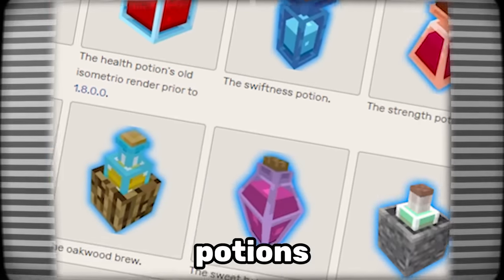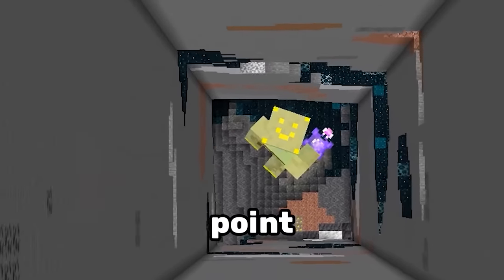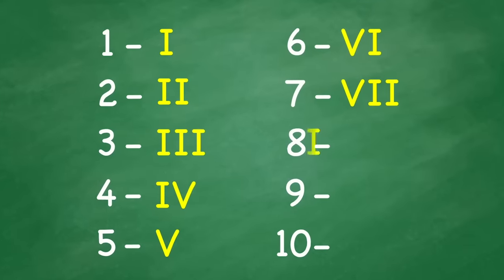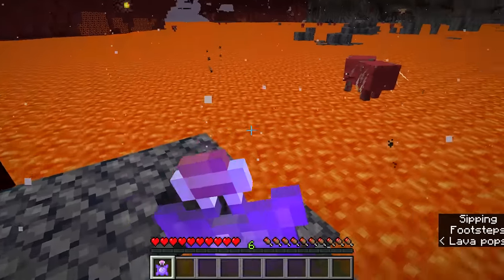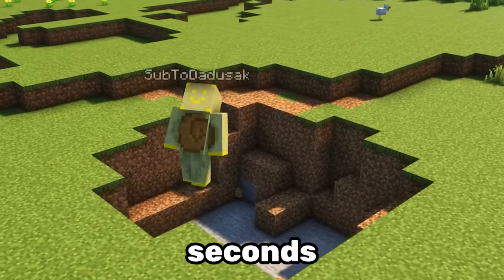Number 8. None of these potions compared to the strong potion of the turtle master. At one point this potion literally made you unkillable — someone at Mojang is bad at Roman numerals and switched resistance 4 to resistance 6 during these few snapshots, so drinking this potion literally made you invincible for 20 seconds.